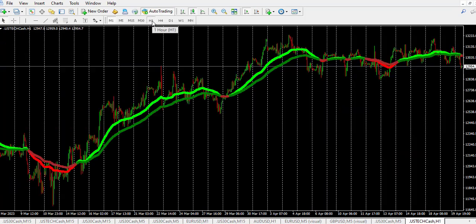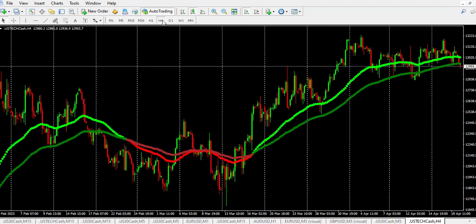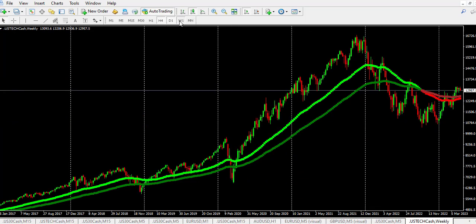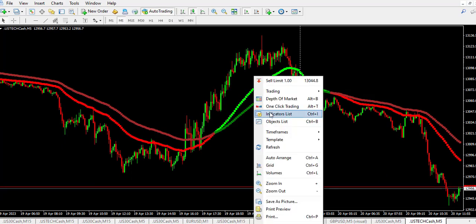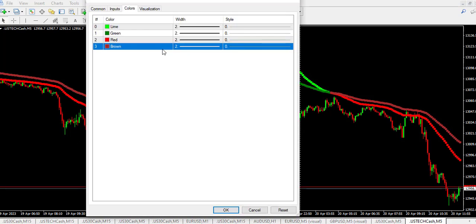Here it is on the 1-minute chart, and here on the 1-hour chart, and here we have it on the 4-hour chart. This is the daily and this is the weekly. So you can use it on any time frame you like. Now let me show you the settings for this indicator. The indicator is called the Forest Millionaire indicator.